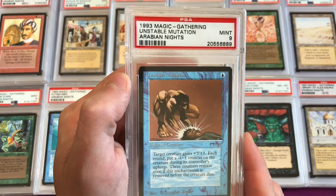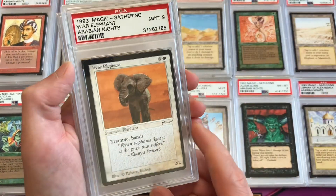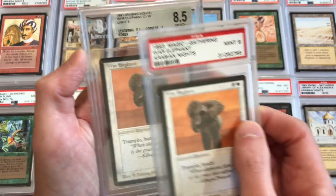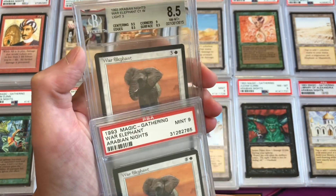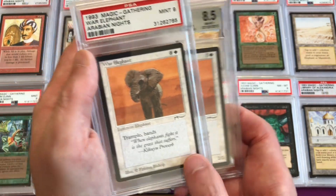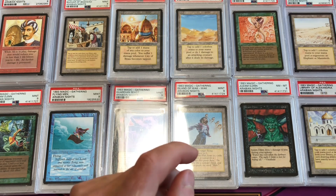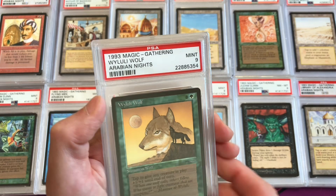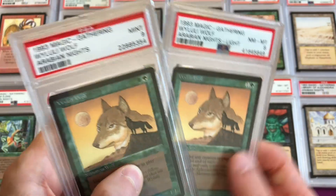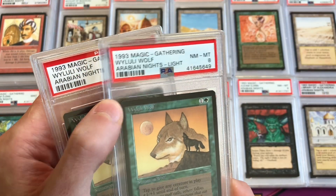Unstable Mutation is in a mint 9. War Elephants has two copies: dark common 3 and light common 1. The dark is in a PSA holder and the light is in a BGS holder. These were drawn by Kristin Bishop — the only Magic card she drew — making her signed cards very hard to find. Wyluli Wolf is common 4 dark and common 1 light. The mint 9 dark version and near mint to mint 8 light version complete those.